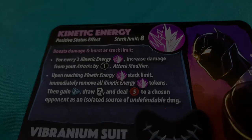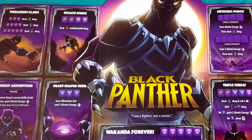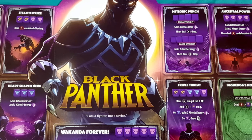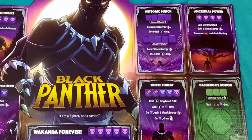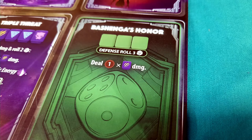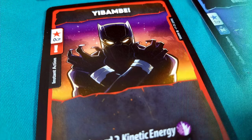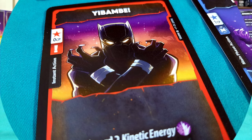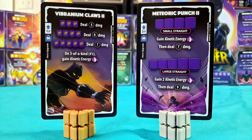One of my favorite things about Black Panther isn't his playstyle — it's how he influences your opponent's approach to fighting you. Black Panther is a character that you want to hit hard. Dealing just a few points of damage here and there only makes him more dangerous thanks to his kinetic energy. This is especially true since the sole purpose of his defensive ability, Bashinga's Honor, is to deal damage back to you. That means many powers that don't deal damage at all, but allow you to build up status tokens or other boons, start looking more attractive when you're facing him. Every character in Dice Throne requires you to adjust your strategy to some degree, but nowhere near as much as Black Panther does, and I think that's really interesting.